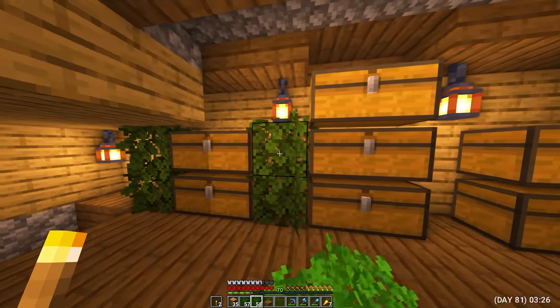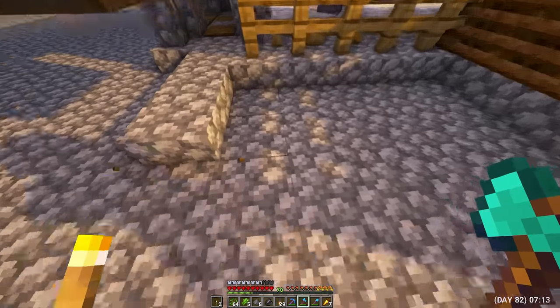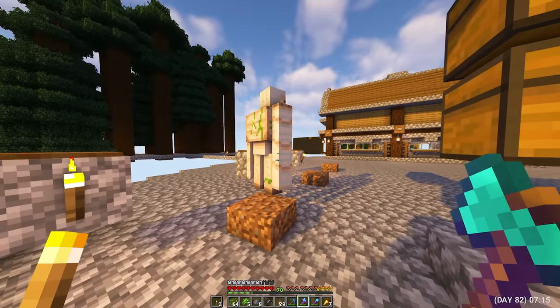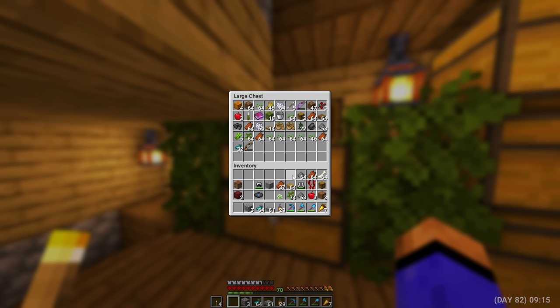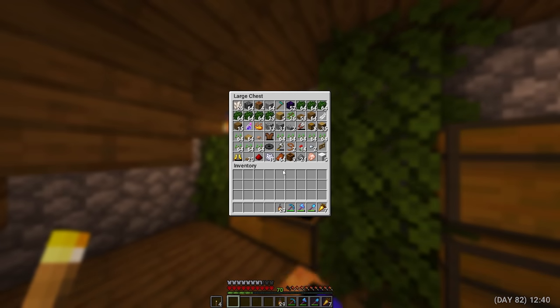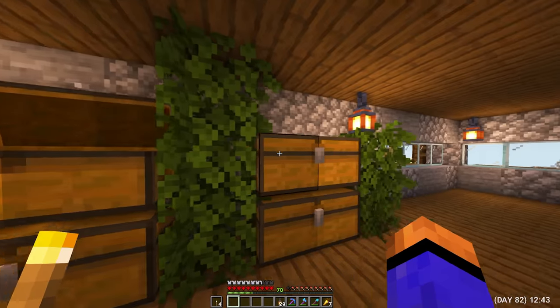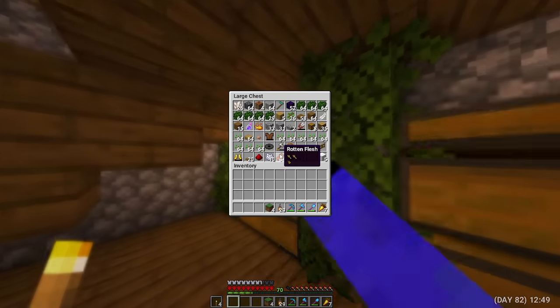I decided to get some foliage as decorative blocks, because from the inside my house looks somehow sad. I put this foliage wherever possible — the situation did not improve much, but improved. Day 82. A golem has appeared on a block of earth — I threw it down, I don't really need it here. I still keep moving things from chests outside to my storage at home. And now all the resources are in place. In the chests there is a complete mess and chaos, but I don't have much time to do this, and I know perfectly well that after a while the same thing will happen here.